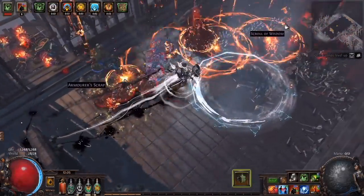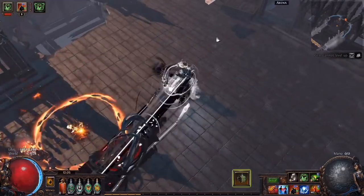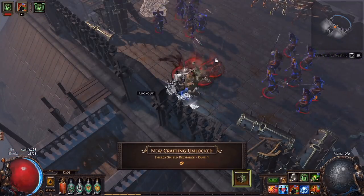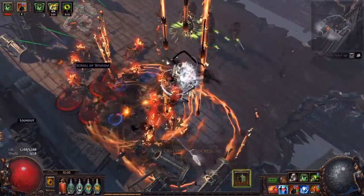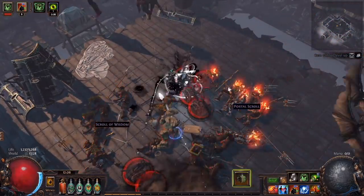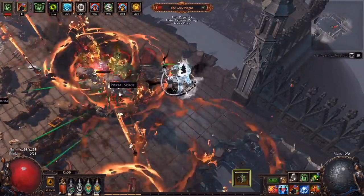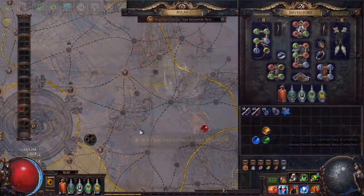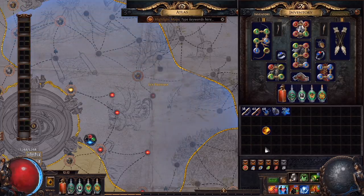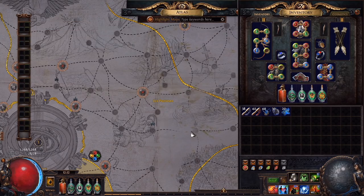G'day, ZiggyD here. In this video I'll guide you through the first steps in tackling the new endgame atlas in the Conqueror's expansion. This video will require some minor story spoilers. The new endgame is wildly different from the old atlas, both in the big picture of how you progress and the strategies you'll employ to get the most out of it. While it may feel very confusing now, it's actually proving to be rather easy to engage with once you learn the core mechanics. This guide will get you started and get you your first 4 watchstones, which will allow you to unlock all the way up to map tier 16.